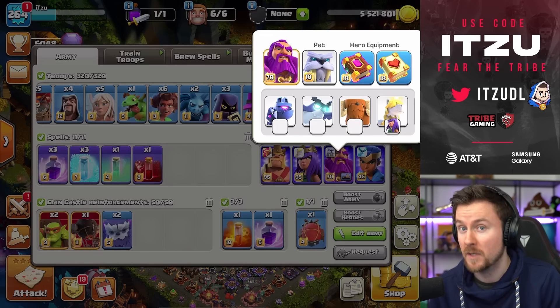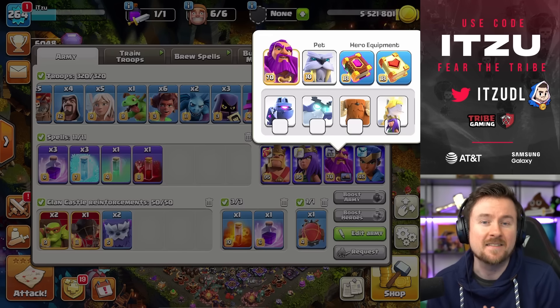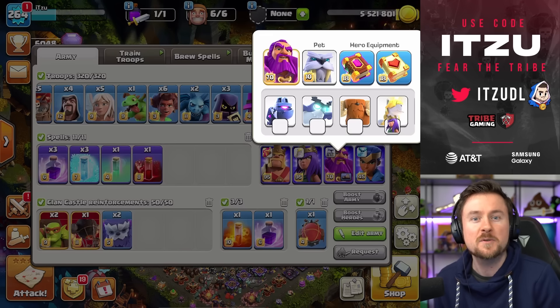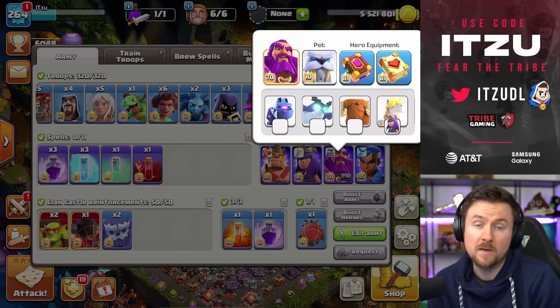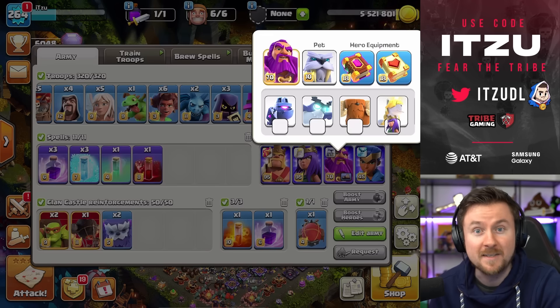I have done a couple of tests, I have heard feedback from you guys, and the Healing Gem is working way, way better for me. I have seen a lot of pros using the Rage Gem, that's why I personally switched. I had the Healing Tome since the beginning, but I thought when all the pros are using the Rage Gem I have to use it as well. Well, it didn't work that great for me. Let me know what you prefer on your Queen Charges with the Warden.